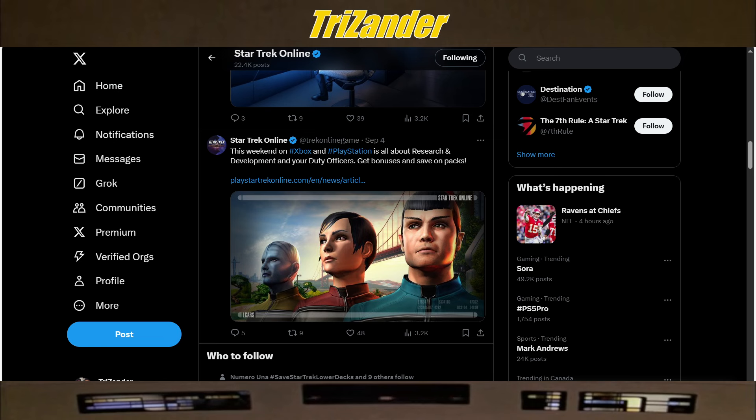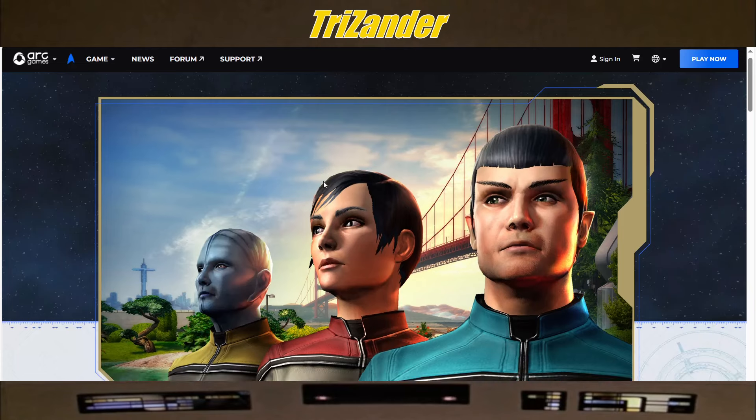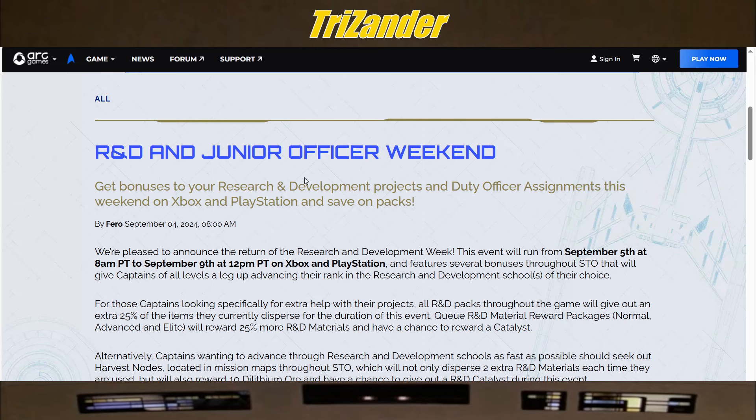Captains, we have some blogs to go over, so as we normally do, we'll go over them, drop the two ECs, and then at the end give our conclusion. First up, this weekend on Xbox and PlayStation is all about research and development and your duty officers — get bonuses and save on packs. So we'll go here to the R&D and Junior Officer Weekend blog. Get your bonuses to your research and development projects and duty officer assignments this weekend on Xbox and PlayStation and save on packs.